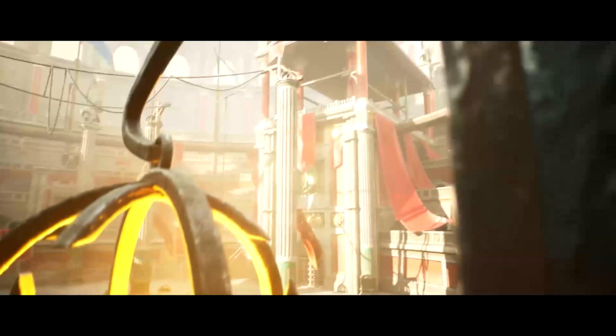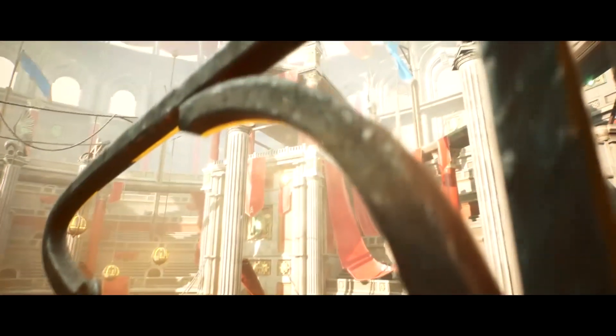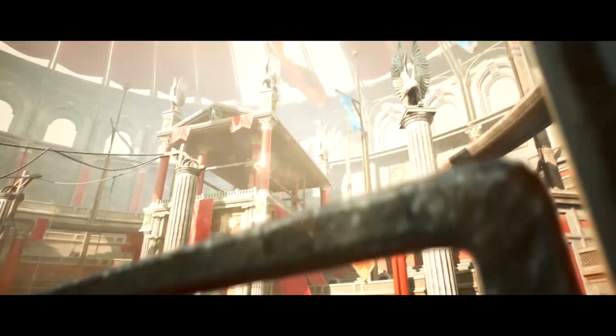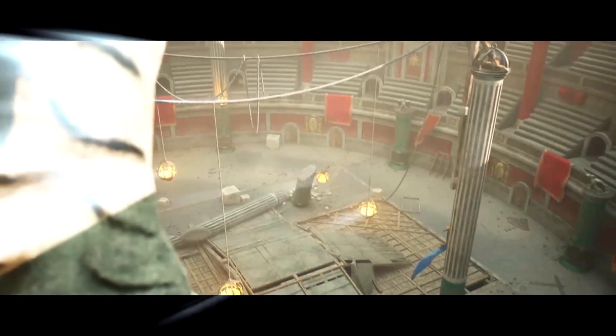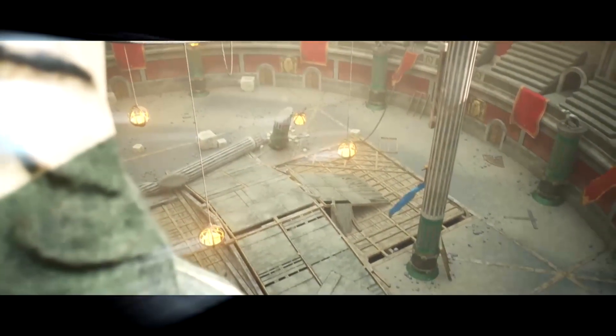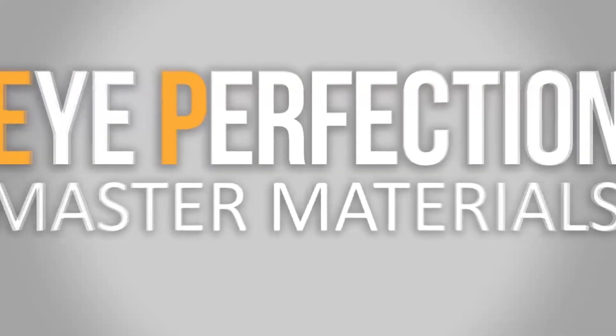Now let's step into the Gladiator Arena. This environment kit is inspired by Roman gladiator coliseums and battle arenas. The pack includes themed meshes such as pillars, architecture pieces, props, flags, and more. The Gladiator Arena Kit is designed with PBR materials ensuring stunning visuals, and you'll find all the meshes in a demo level to help you create the most incredible environment.